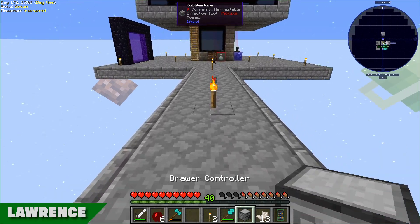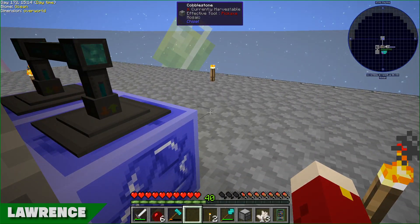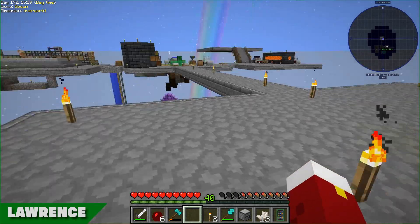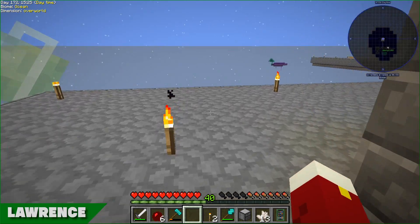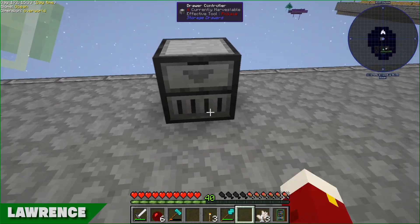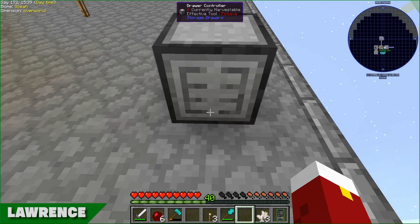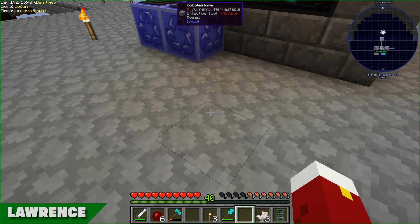I'm just going to pause that sifting operation as well. I probably don't need the spawner going at the moment. So I am going to set up the item storage on this side - it will be quite big, so it will be worth it. And I'm leaving a gap behind the storage solution so things won't fall off - just seems like a sensible idea to be honest.